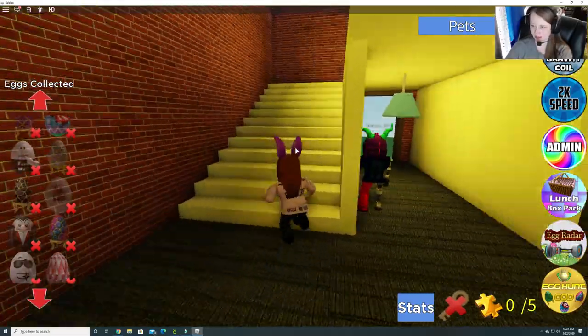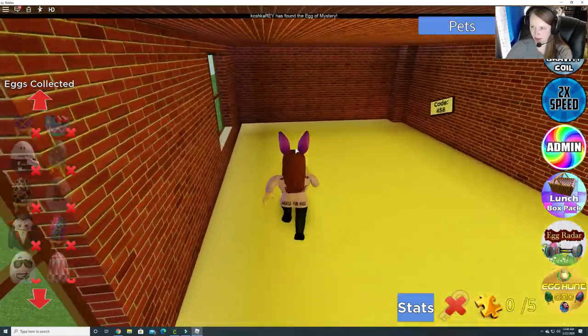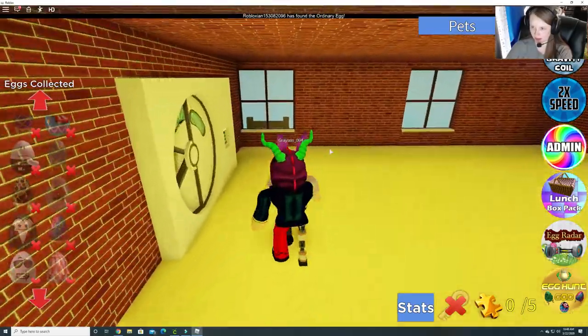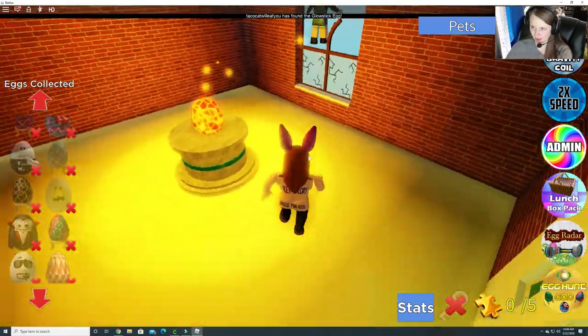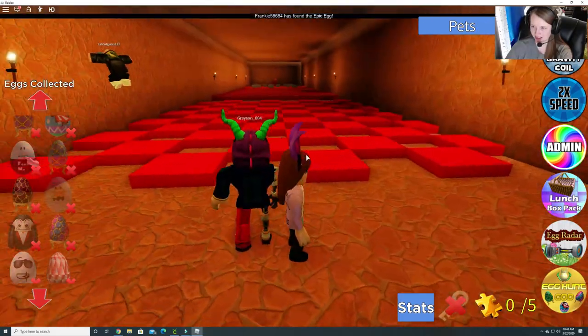Let's go upstairs. Code 456 — I wonder if that's something we need. Maybe? 3, 4, 5, 6. Yep. There's another egg! You have to do more. Oh no!